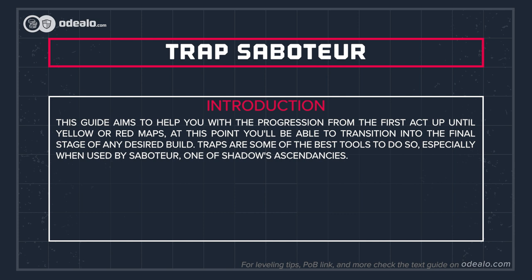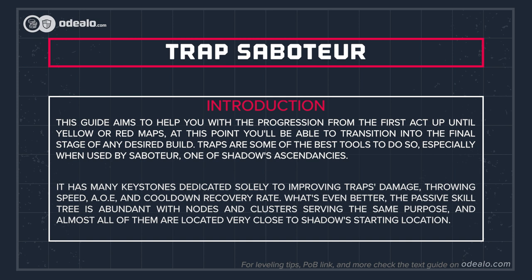This guide aims to help you with the progression from the first act up until yellow or red maps. At this point you'll be able to transition into the final stage of any desired build. Traps are some of the best tools to do so, especially when used by saboteur, one of shadow's ascendancies.